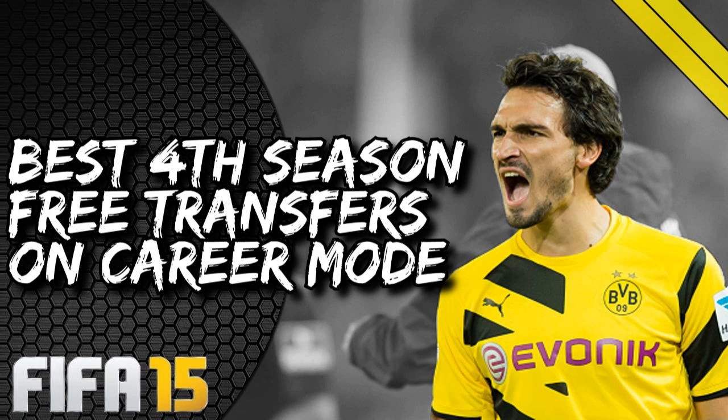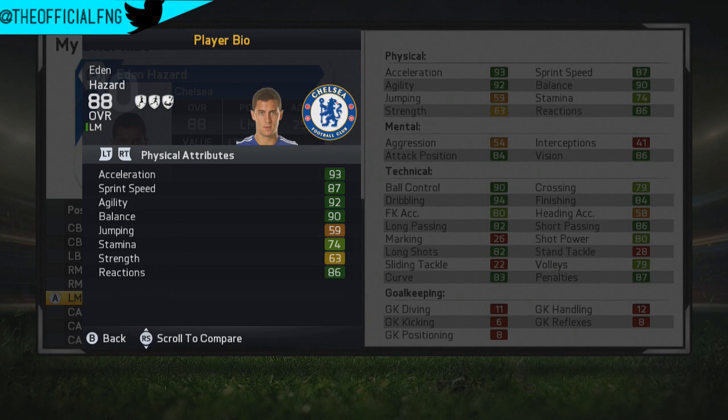Hello there guys and welcome, it is Nirvan here and today it is time for yet another FIFA 15 tips video. Today's video is the best 4th season free transfers on FIFA 15 career mode. I've done two videos on this topic before — best 2nd season and best 3rd season free transfers. These are players you can get for free on a pre-contract agreement at the start of the 4th season. They arrive at the start of the 4th season, but you physically sign them in January of the 3rd season, so you wait half a season — but you get them for free.